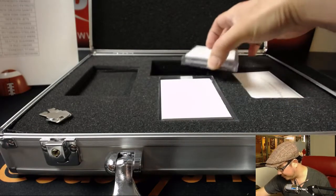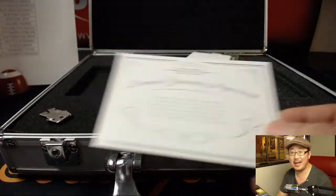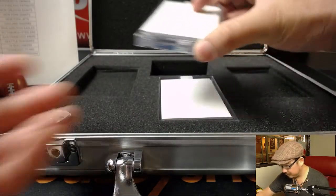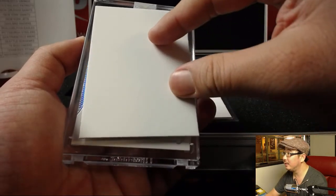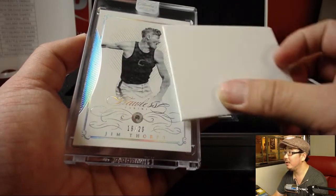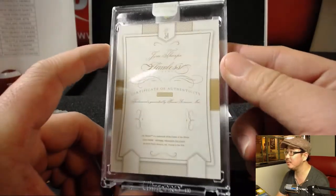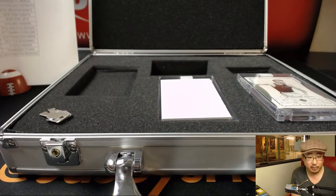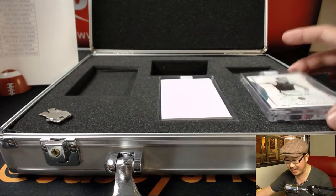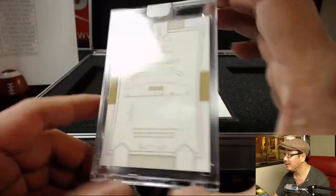On the right side, they'll have the guarantee that says these are naturally mined, not lab-grown. Let's see what we've got here. Wow — 18 out of 20, Diamond Jim Thorpe. Diamond Jim Thorpe. The group break checklist has him with the New York Football Giants — that will go to Alex Carmichael. Nice, that's a very cool one.